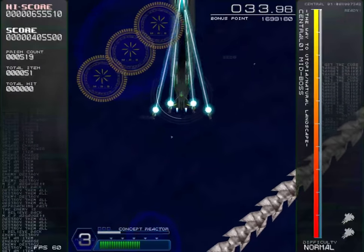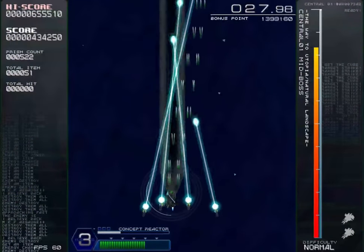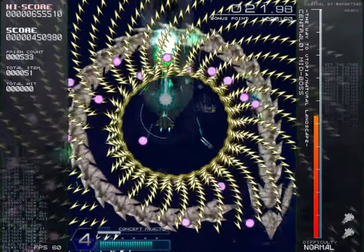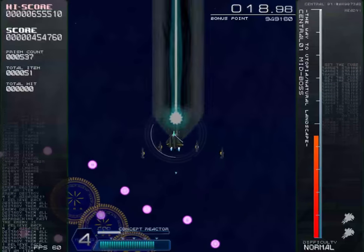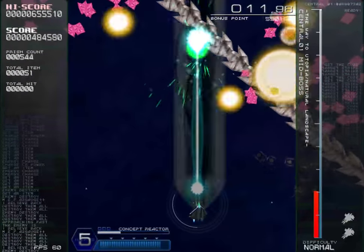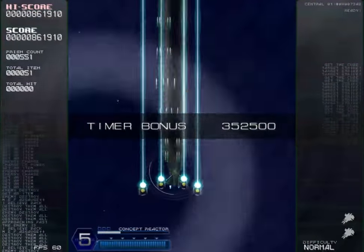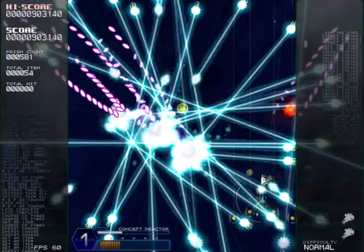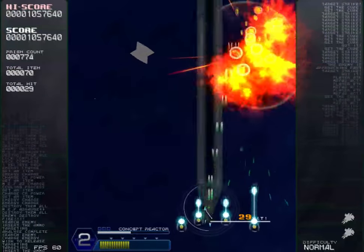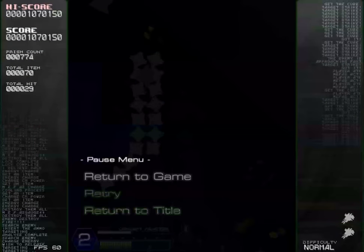The way the weapons work - the game has a nice tutorial that explains all this - there's only one shoot button. When you enter slow mode to dodge stuff, your weapon actually changes to lock-on mode, which in this case has your options doing their weird melee attack and changes the weapon to a thicker laser. There is also the concept reactor, which is your bullet-erasing bomb. The fourth laser level is your boss killer.